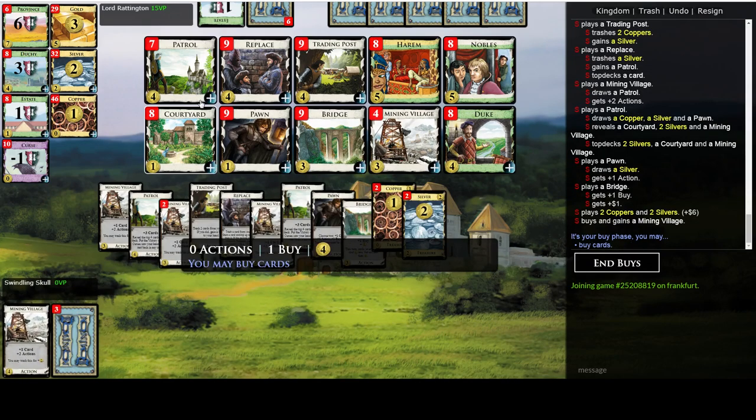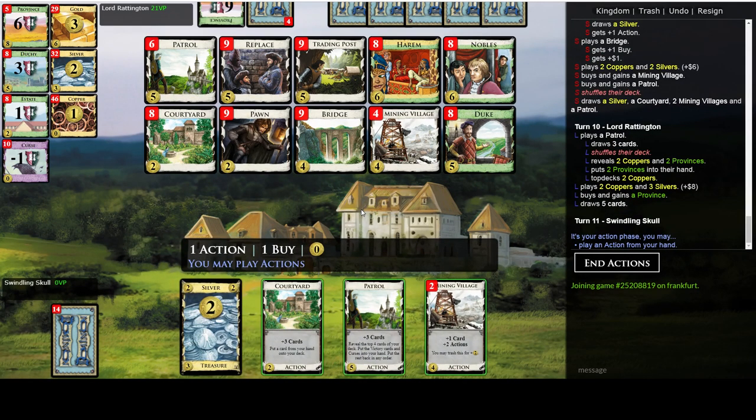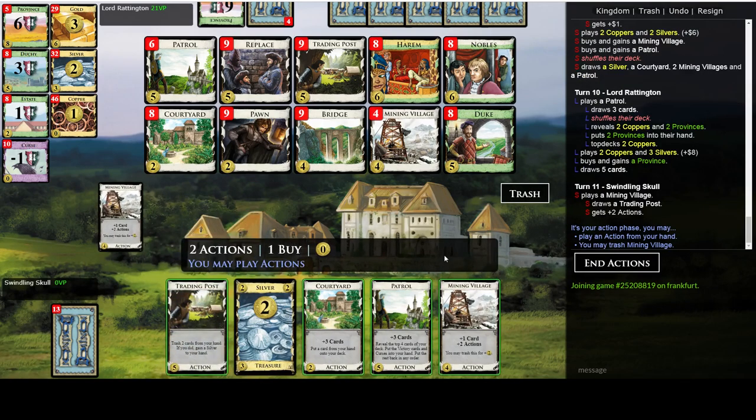Now we can already start adding more Bridges, but we're not quite there yet with the draw, so let's just get another Village. In general, if you have some kind of mid-turn gainer like Replace in this case, it's generally better to buy the engine components earlier and gain the payload mid-turn, because payload is something you can draw dead very easily. If you get the engine components first, it increases your chances you can play this remodeler or gainer the next turn.